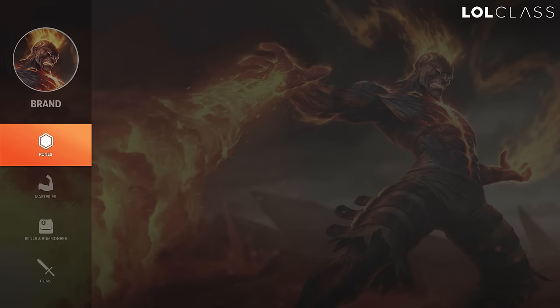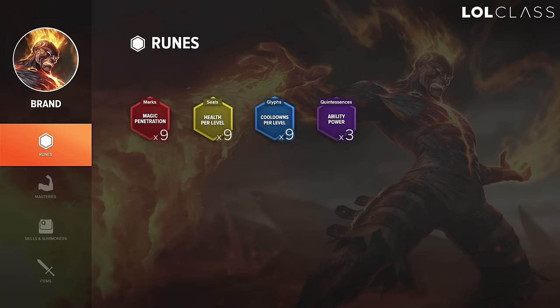For runes on Brand I like to run magic pen reds, HP scaling yellows, CDR scaling blues, and AP quints. It's the most standard mage page, but it really is the strongest one. Brand does very well with CDR because he can cycle multiple stuns later in the game.